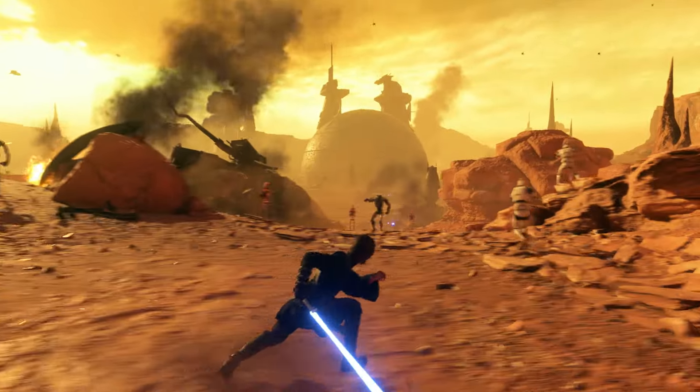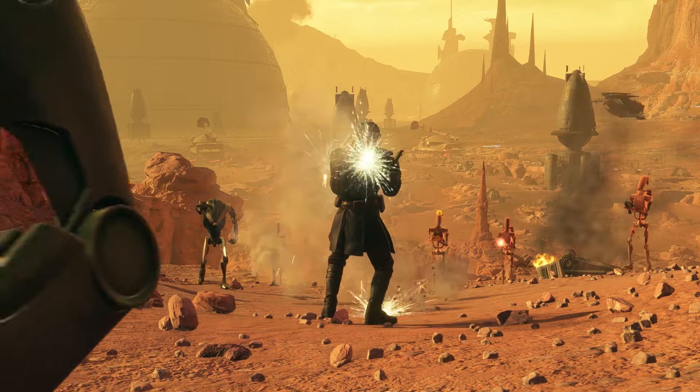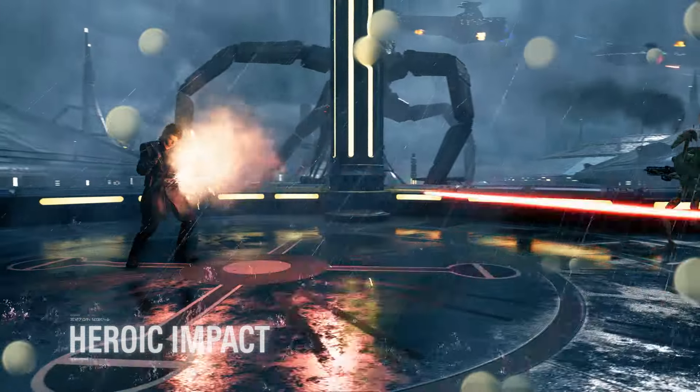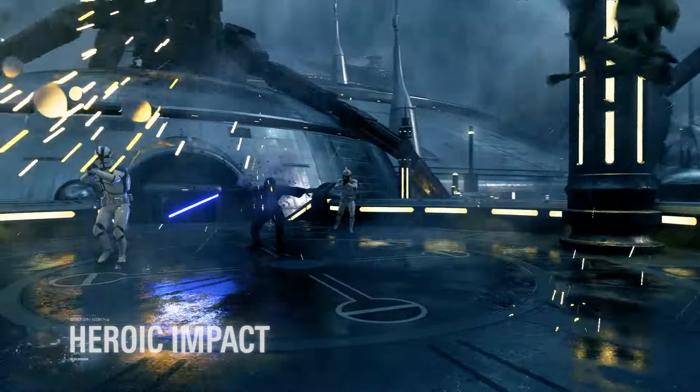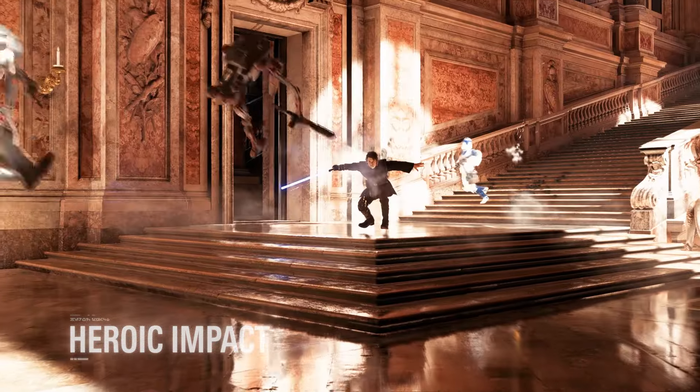While preparing to deliver his heroic impact, Anakin is able to absorb a lot more damage. In fact, any incoming attacks will make this ability even stronger while it's being built up. When released, Anakin will send all surrounding opponents flying with a 360 degree force push.